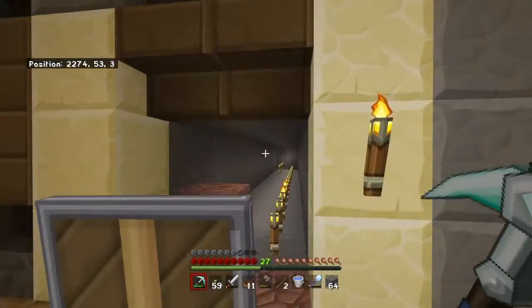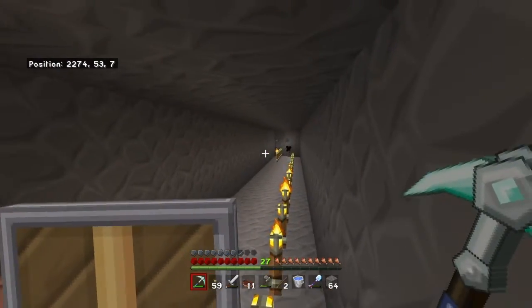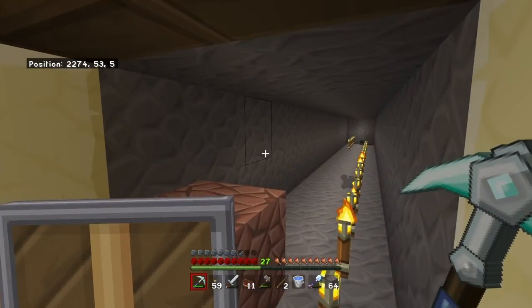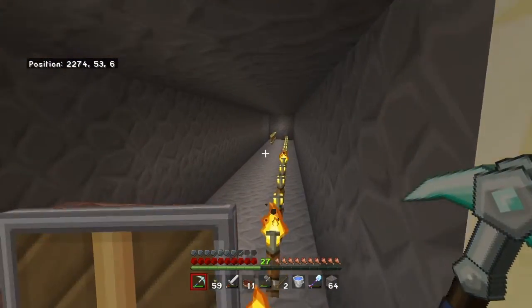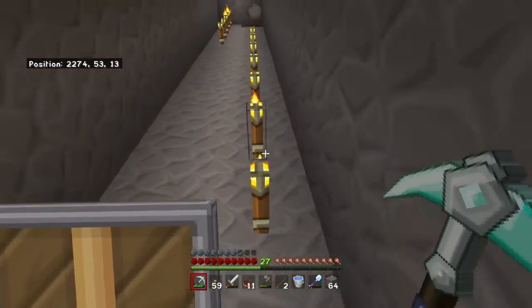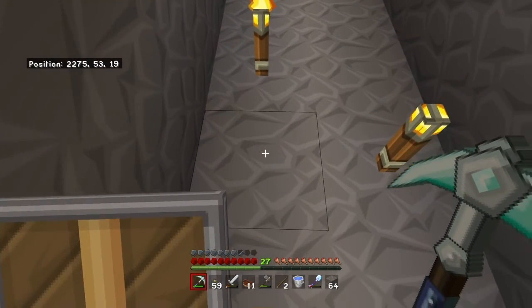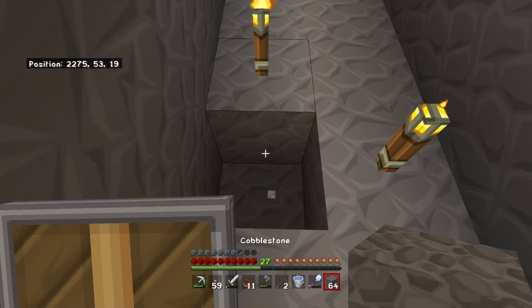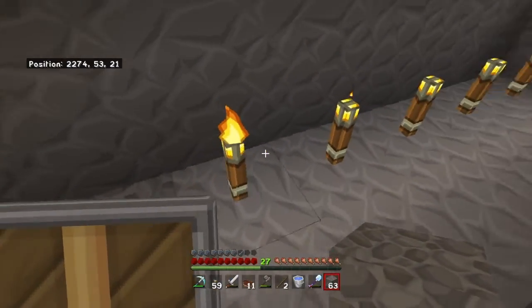Here we are at the section where the farming is going to take place. From this block here I've done 14 blocks down and then five blocks for a little intersection that joins the two farming sets and a storage area. I put a torch down as my tape measure — it's quite easy to count blocks that way. So it's 14 blocks from back there and then five blocks up for the center.